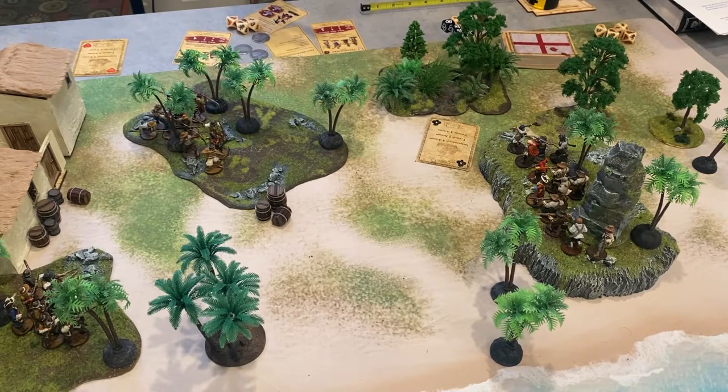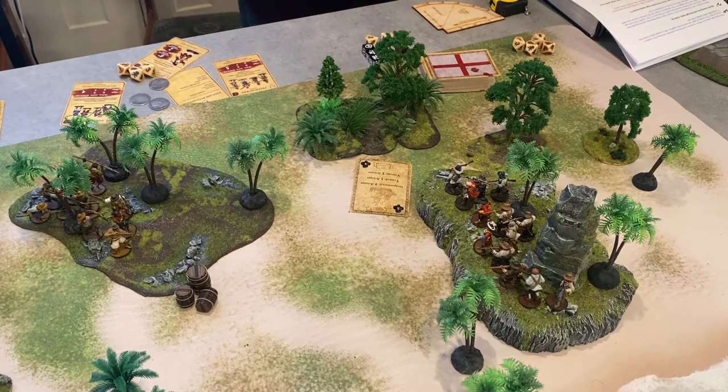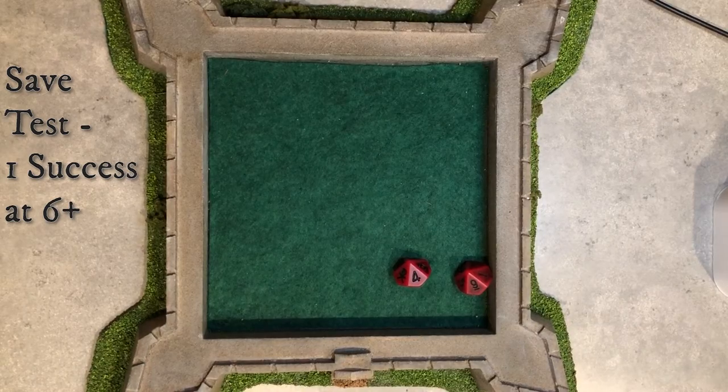At over 12 inches, the range penalty is 3. That's added to my shoot score of 6, so the target number I need is 9 or higher. Two hits. When a unit takes hits, there's a chance that it will not be fatal for each hit. The defending player rolls a D10 in an attempt to cancel a hit — this is your save roll. Luckily my unit is in cover, so I can use their shoot save stat of 6. If they were out of cover, it's always a flat 9-10 for a save. One death.